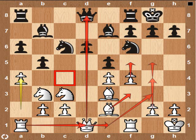This concept can be transferred to a number of openings. For example, the French — Black breaks with F6 because the E5 pawn is controlling important squares in his position.